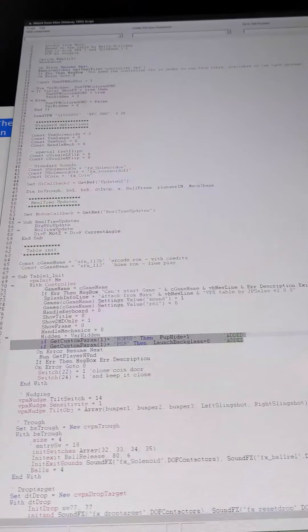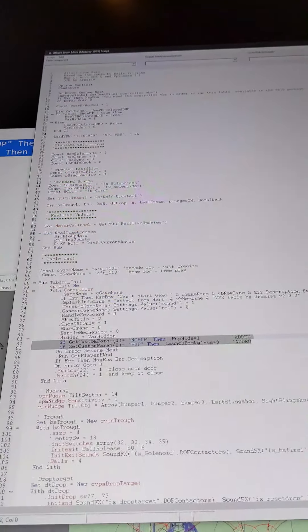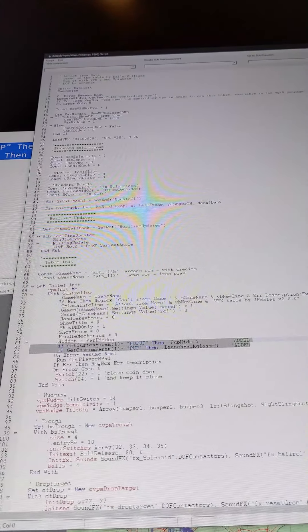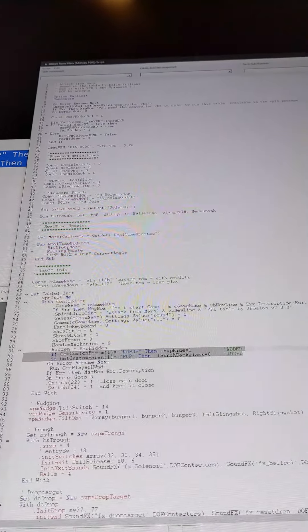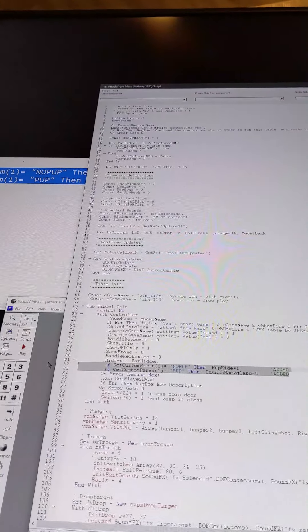From Popper, you can now send the custom parameter via command line on launch. The top line is 'no pup', which says hide all the PUP displays. And the second line is: when you launch the PUP, it just turns the back glass off. Real simple.